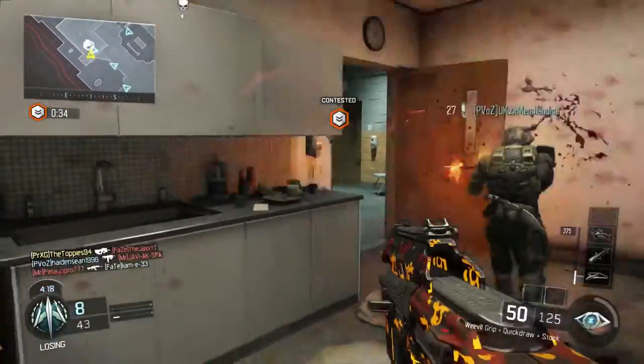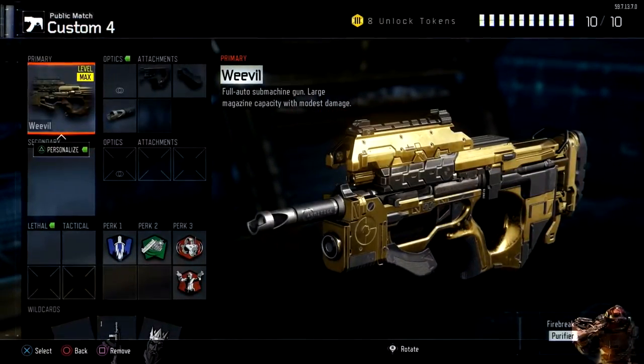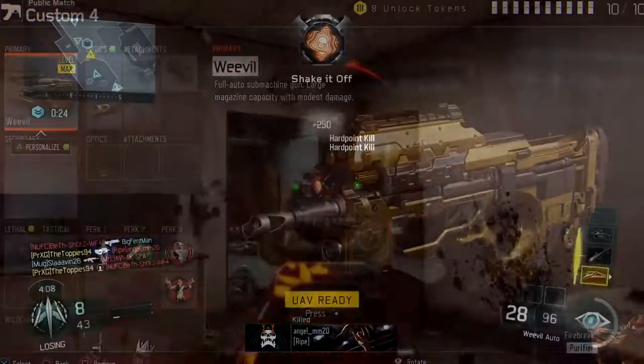The class you want to use to get those first 100 headshots is the Weevil with Quick Draw Grip, Grip, and Long Barrel. For your perks, in perk 1 you want After Burner, perk 2 Fast Hands, and in perk 3 you want Awareness and Gung Ho.